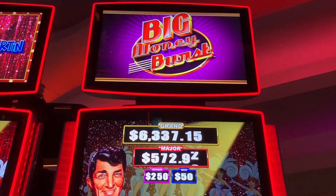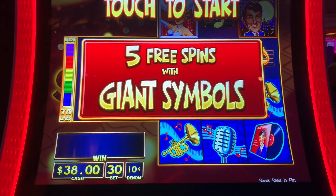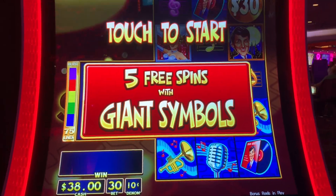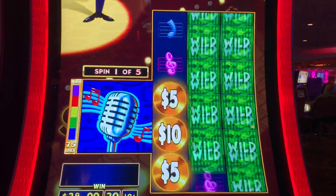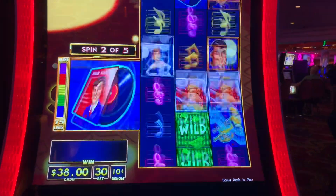We got a bonus on the big money first — new slot machine, $3 bet, half-tenths and denim. We need to get the CD over there in order to trigger the money symbol, the bonus.